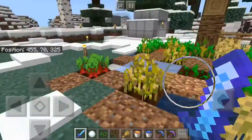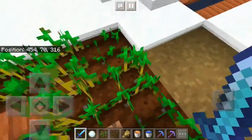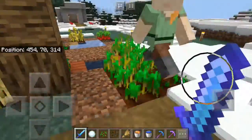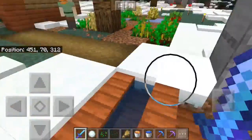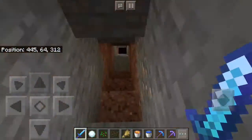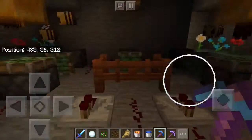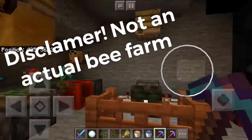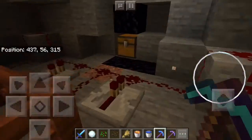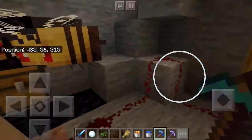Here's the cobblestone generator. Let's go to the downstairs room. This is my automatic bee farm. Are you coming down? Cole, you idiot! The bees are strong. Could you please get the pickaxe out of that desk?